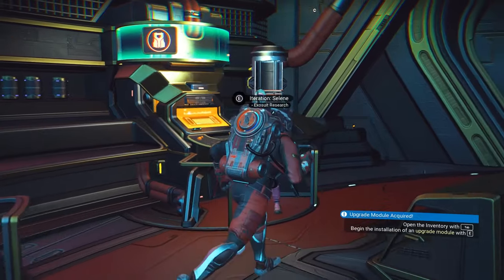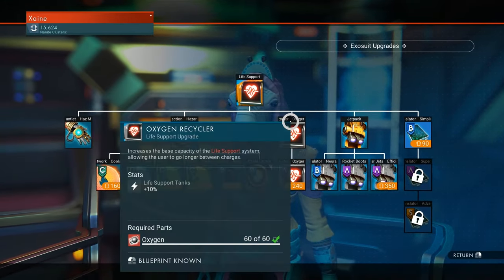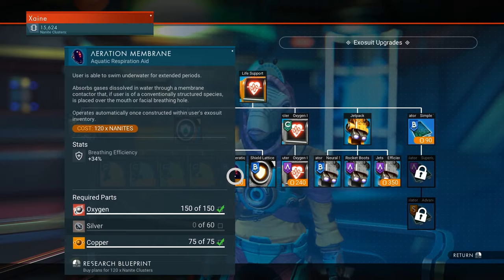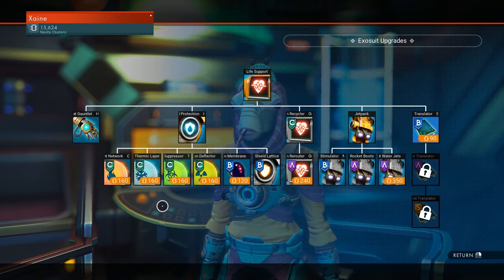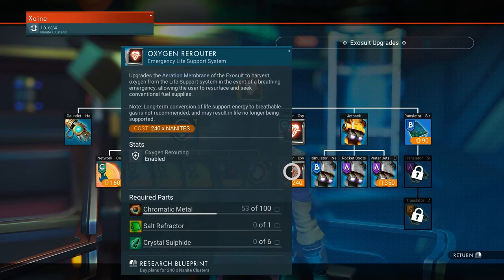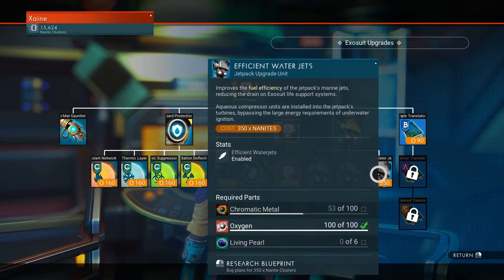Moving on to the exosuit: you'll start the game with Life Support, Hazard Protection, Oxygen Recycler and Jetpack, giving you access to Hazmat, all the new Hazard Protection bonuses which add 21% to Heat, Cold, Toxic and Radiation, Aeration at 34% Breathing Efficiency, Oxygen Rerouter, Neural Stimulator, Rocket Boots and Efficient Water Jets.